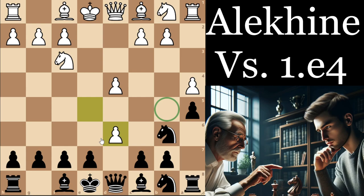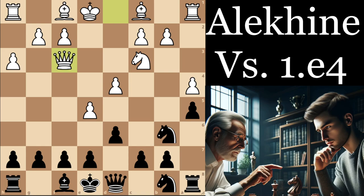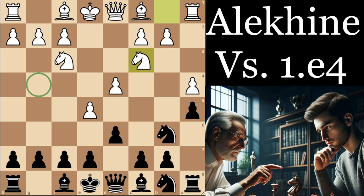In the game we had knight c3, and I'd recommend just playing g6, going for this setup once again and applying all the pressure against the e5 pawn. Because in the game after bishop g4, h3 takes — this was just giving white a very nice advantage. He's got the bishop, he's got more space, and if white had played e6 to not allow black to play e6 and shut in the bishop, I think this position is not really playable for black. This is the main reason why I probably wouldn't play bishop g4 personally.